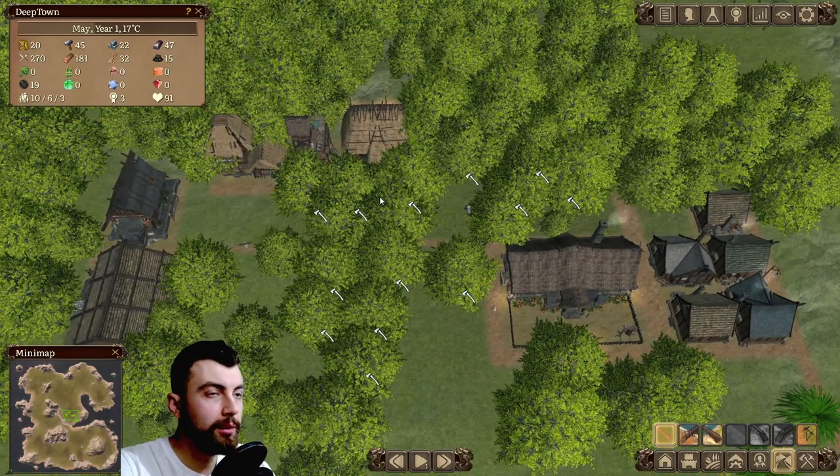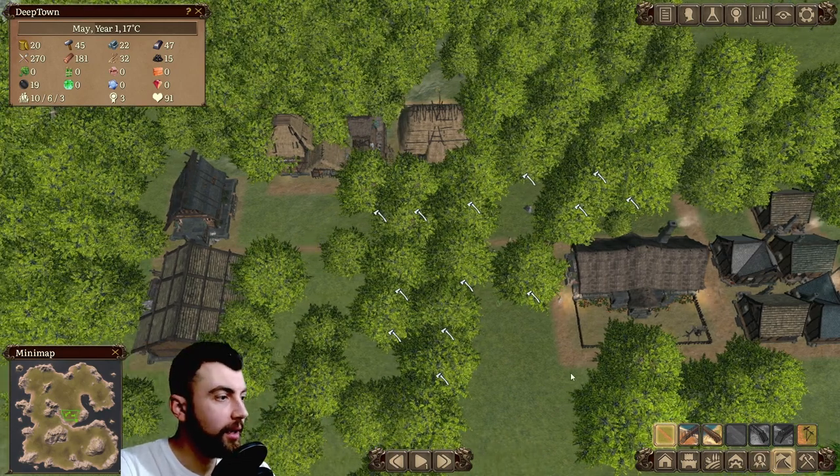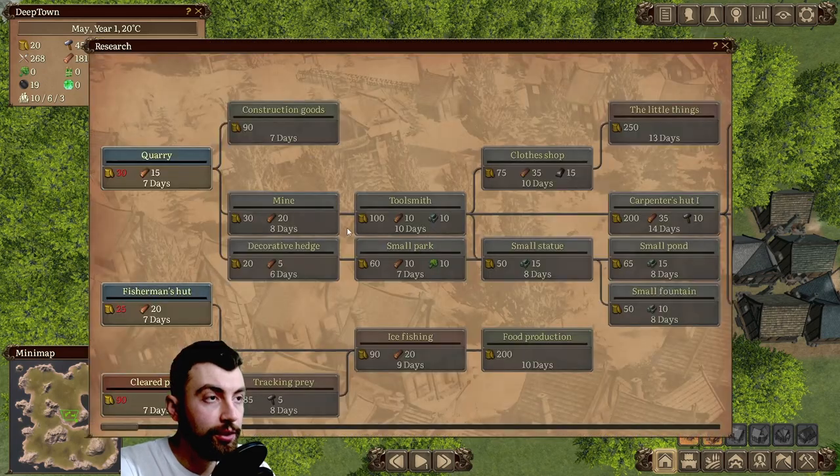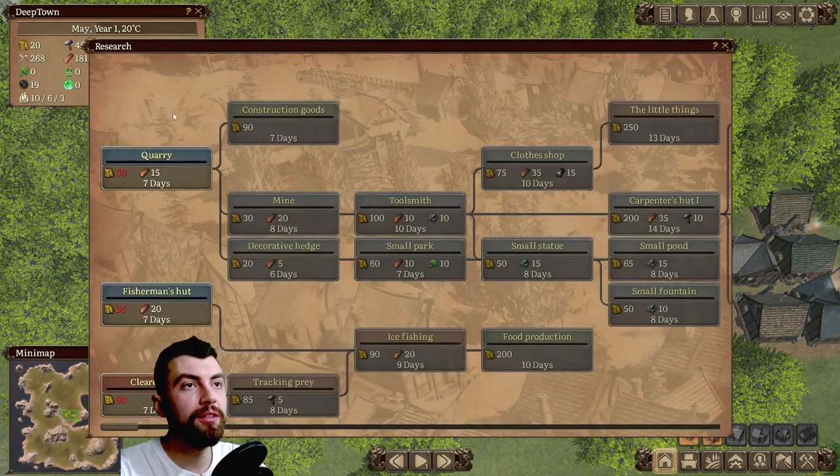So we've run out of money. All we can do now is wait so we can afford to buy new stuff. Let's press U and take a look at the research tab.